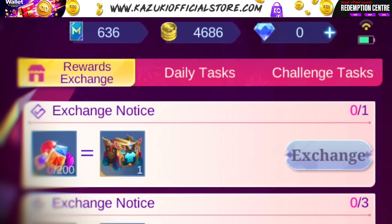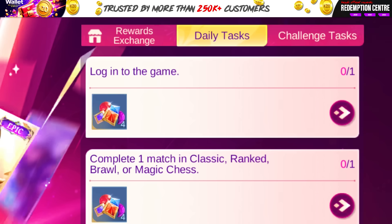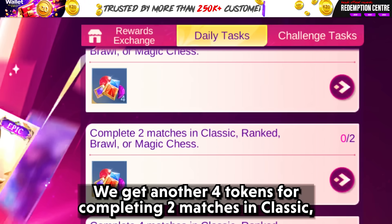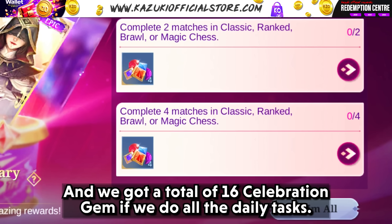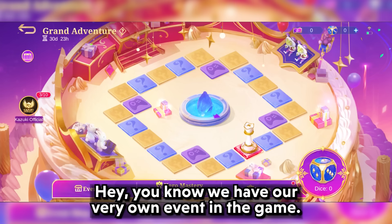Let's check the daily tasks. Logging into the game will grant us 4 Celebration Gems. Completing one match will grant us another 4 tokens. We get another 4 tokens for completing 2 matches in Classic, Ranked, Brawl, or Magic Chase. And lastly, 4 tokens for completing 4 matches. We get a total of 16 Celebration Gems if we do all the daily tasks.